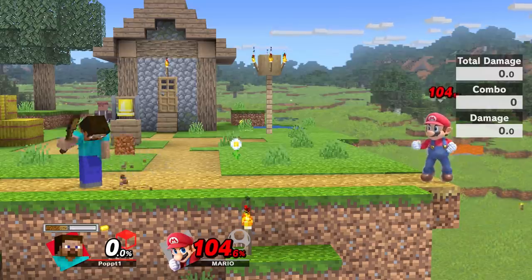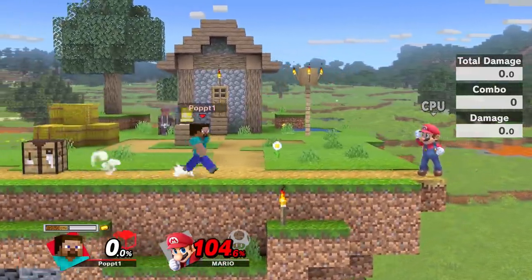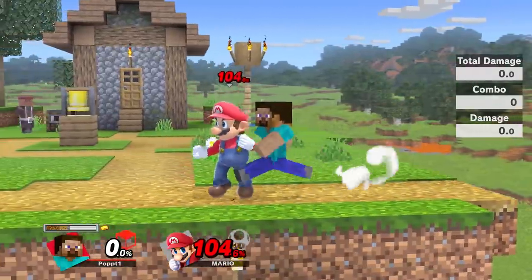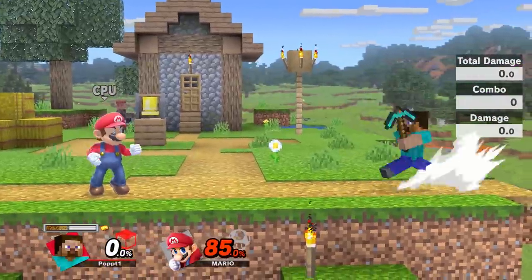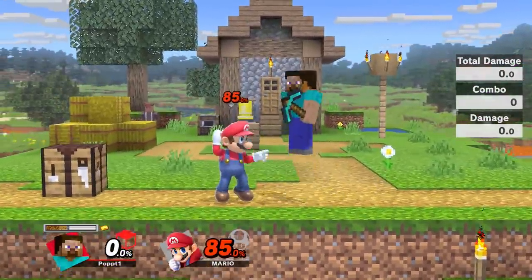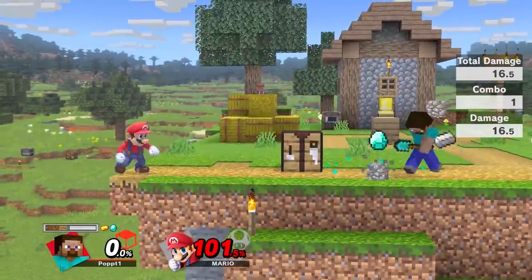At a hundred percent, this will easily kill from center stage versus Mario. Just get him here — uncharged forward smash. So obviously with Steve, every time you get your opponent off stage you're gonna want to be mining, because you're gonna want these materials — they're so good.